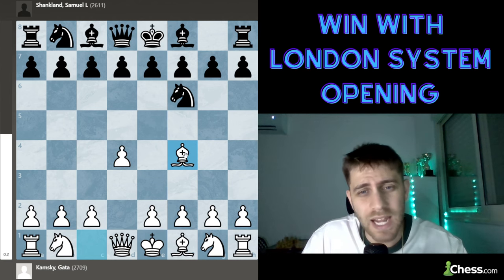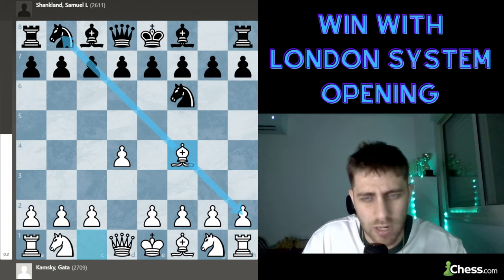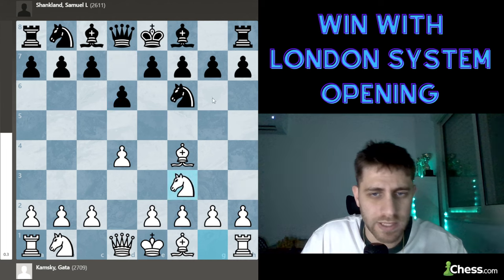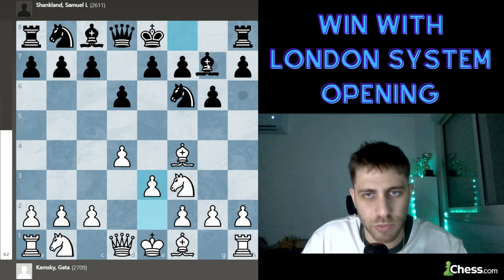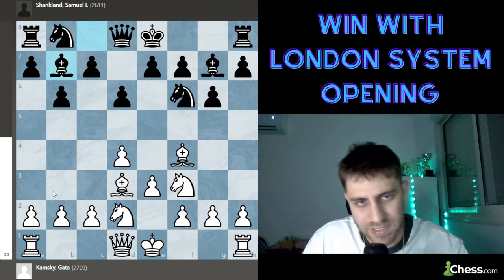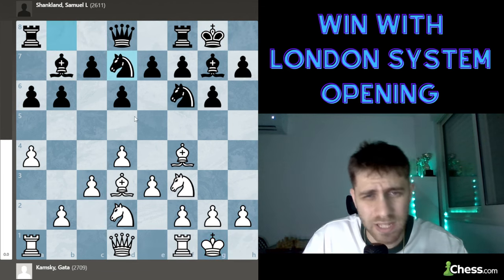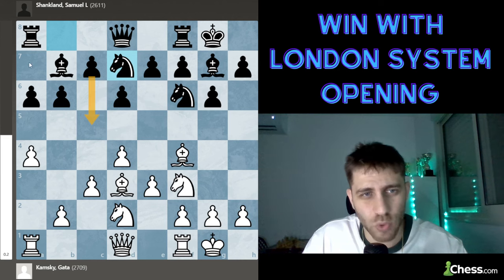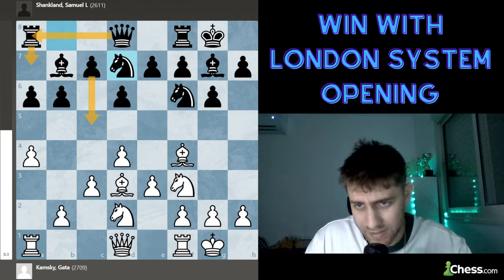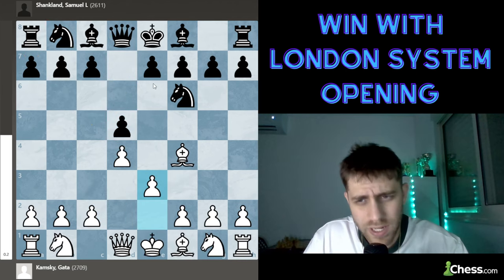After d5, another option is d6 — for example, knight f3, g6, e3, bishop g7, knight bd2, b6, bishop d3, bishop b7, a4, a6, c3, castle, castle, knight bd7, Black wants to play c5, rook a7, queen a8. Such games were played a lot, but Samuel plays the move d5. Now e3, e6, and knight d2.